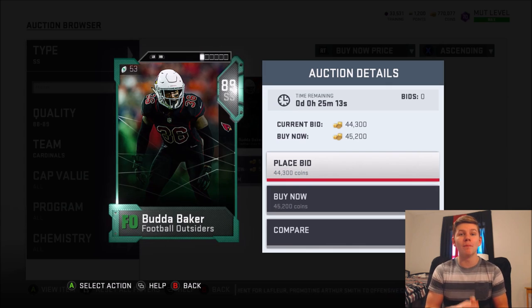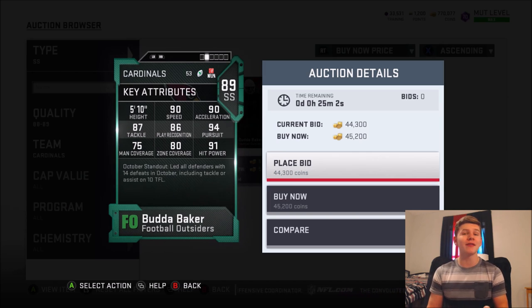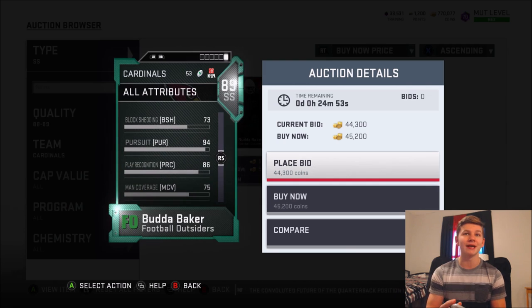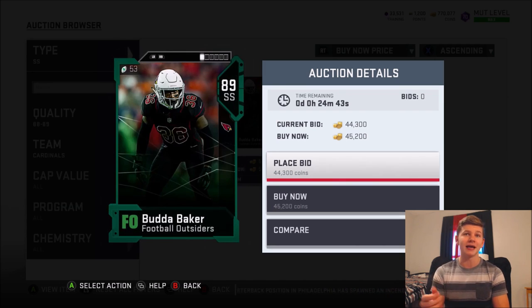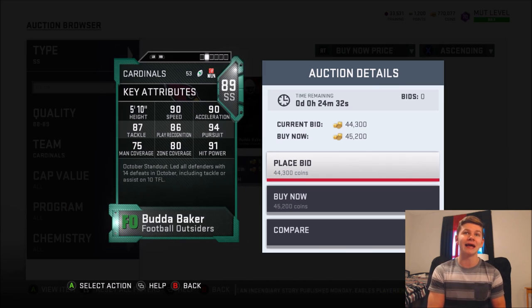Next up is 89 overall Budda Baker. He is 5'10" with 80 zone, but he's got 90 speed, 90 acceleration, and 91 hit power. Another guy that can play a middle linebacker role or in general play a strong safety role — he's still really good. He's got 79 catching, jumping is only a 77, and the block shed is a 73. Put the right chems on him and get lockdown, bringing him up to like 83 zone coverage — not the best, but not terrible. He also has 87 tackling and 94 pursuit, which is crazy good for any strong safety overall, plus an 86 play recognition.